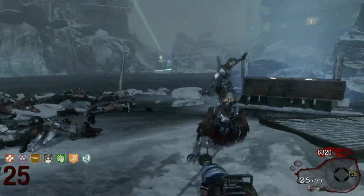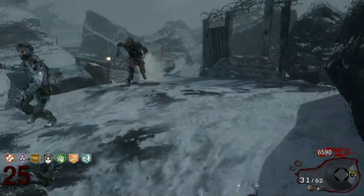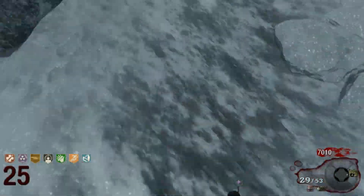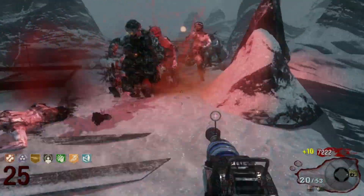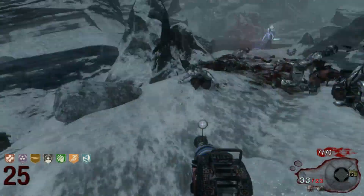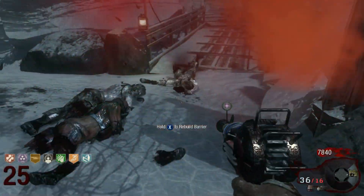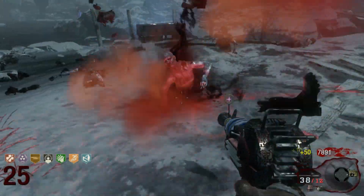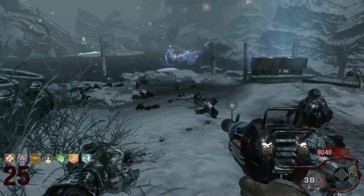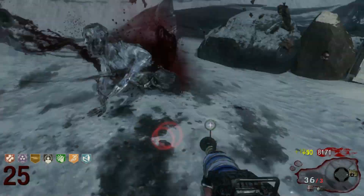The setup — you can see my perks. I bought Jug, my favorite, then Flopper, Double Tap, and Deadshot. I made the mistake of not buying Speed Cola, but I got lucky as Speed was the first perk I got from taking out George the first time. Double Tap is for faster shooting, Deadshot increases hip-fire accuracy, and apparently you get magical powers — you don't actually have to hold your breath to steady; it's a permanent steady. And Speed Cola to reload faster.